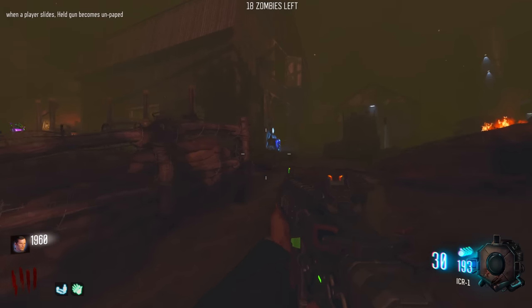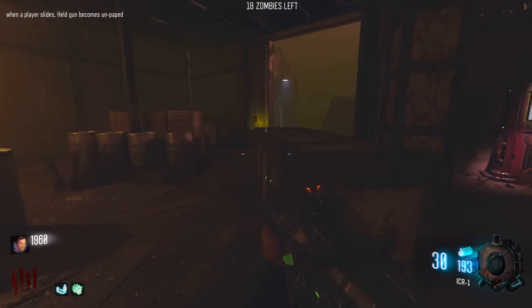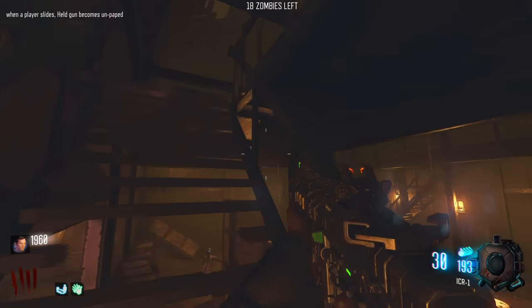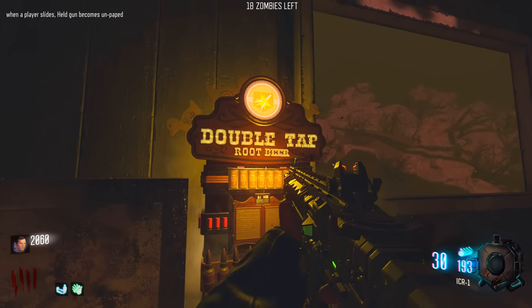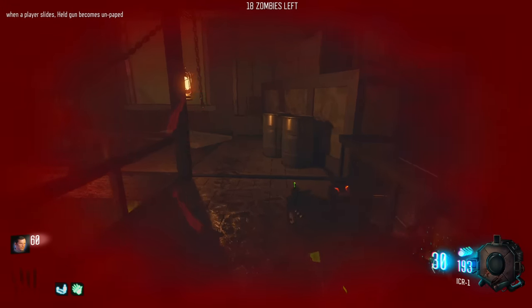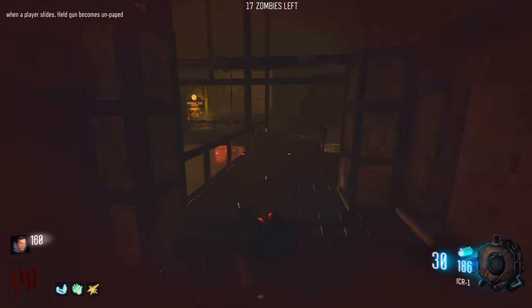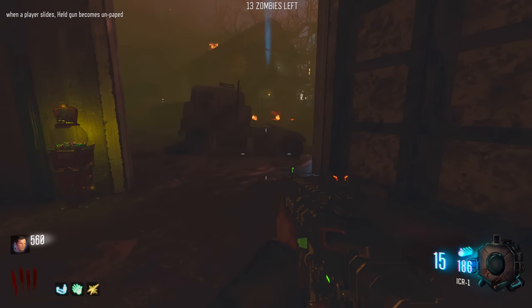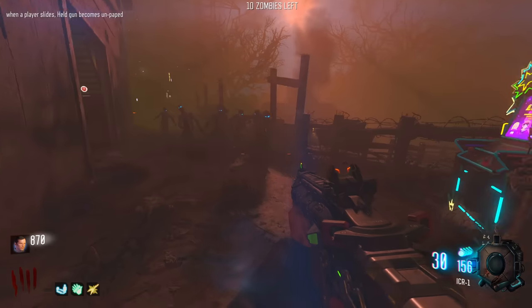I'm assuming this one doesn't have Pack-A-Punch either. But when a player slides, held gun becomes un-papped - that's fine with me because it's not like we have PAP anyway, unless it's hidden around the map. This custom Double Tap machine is actually stunning, by the way. I like getting Double Tap as one of my first perks now - it just has more of an impact.